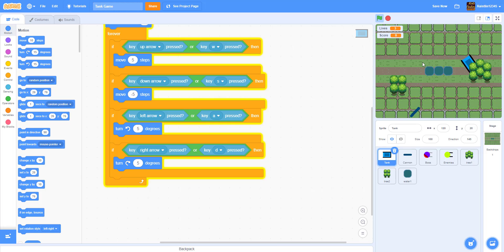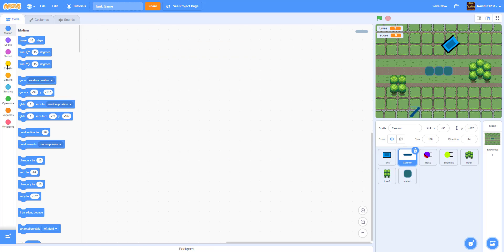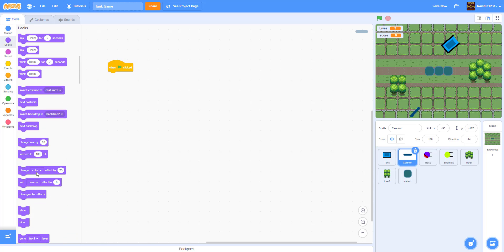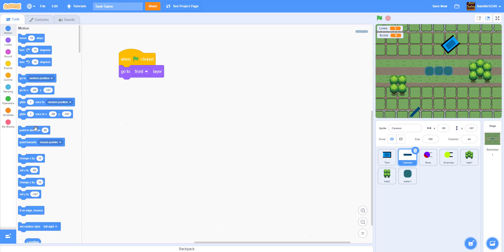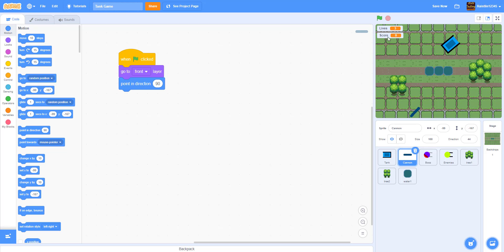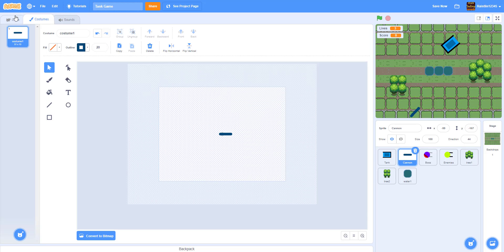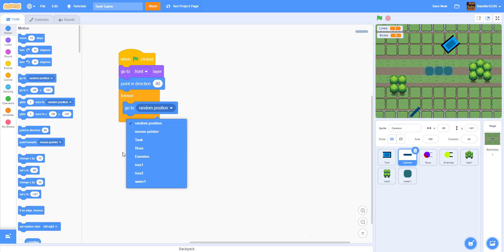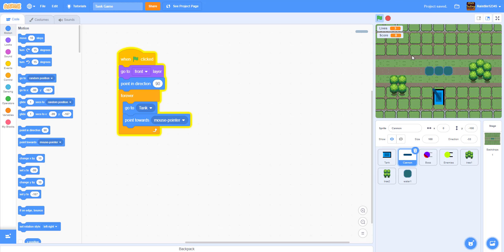Let's go to the cannon sprite. When green flag is clicked, go to the front layer, then point in direction 90 — sideways — to match it correctly. Inside a forever loop, go to the tank sprite and point in the direction of the mouse pointer. Now as you can see, the cannon follows the mouse as you move around.